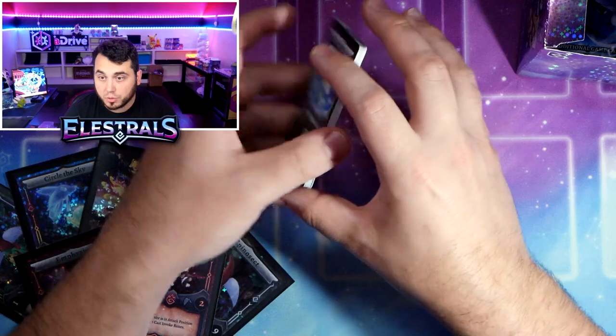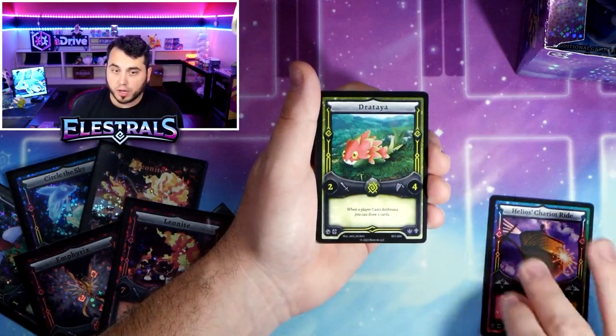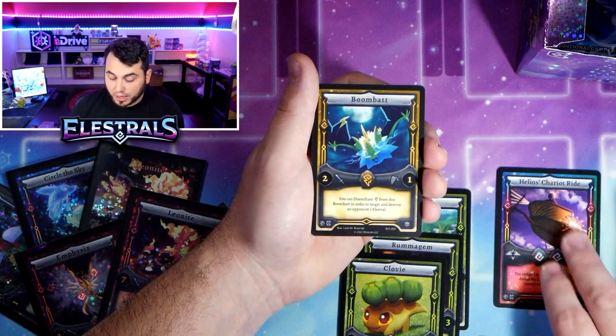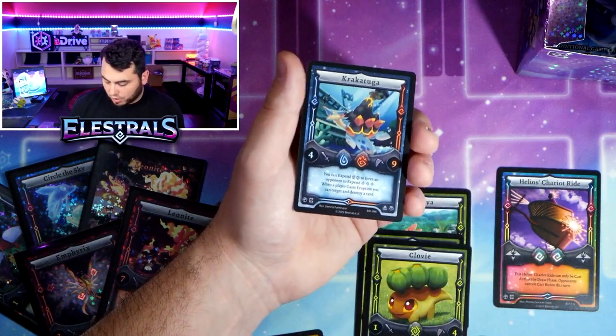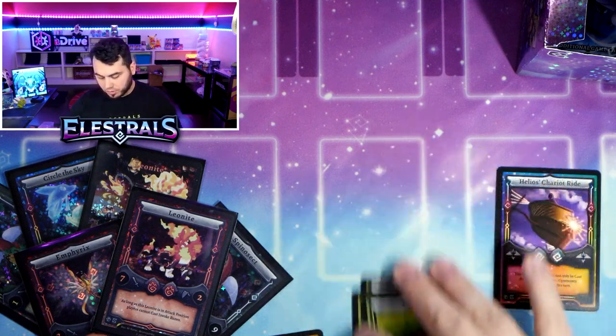Super Sturks. Lycarus, Chariot Ride, Drataya, Rummagem, and Clovey - they like to hang out together. Necro, Galaxy. Haven't seen too many Galaxies or Boombats today. Lycavul - haven't seen that today. And Krakatooga. That was a good pack with a couple different cards we haven't really seen yet.